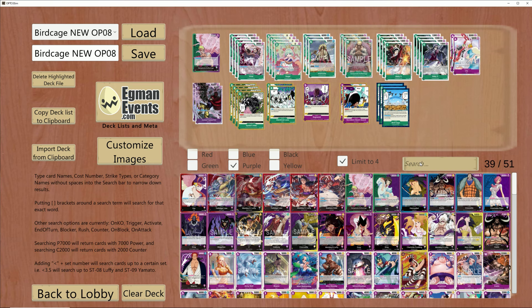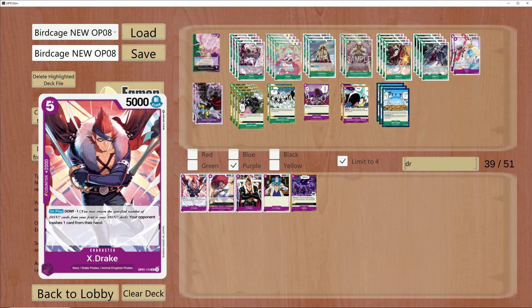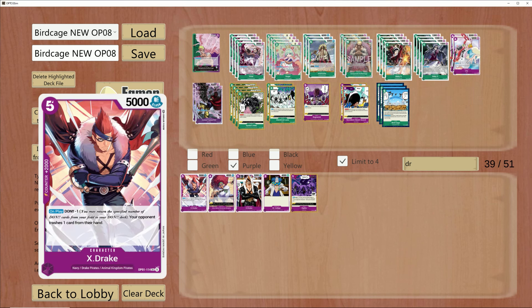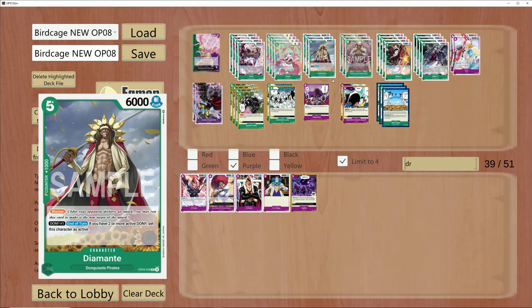Some of the 2Ks that get mentioned are going to be X-Drake quite often. X-Drake is another 2K counter in which you can Don minus one and rip a card from your opponent's hand. Sounds great — but it's expensive and it's not searchable, therefore I'm not going to utilize it. I'm not dropping 5 Don to play X-Drake over a Diamante, Queen, or any other relevant blocker in this list.